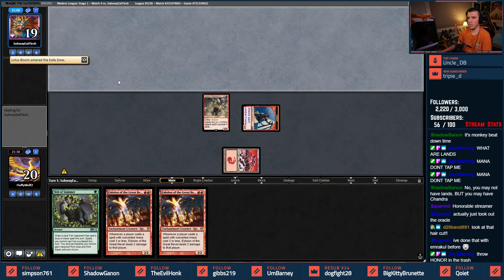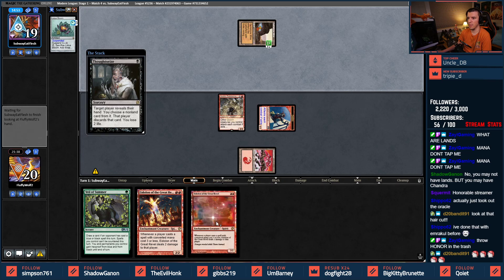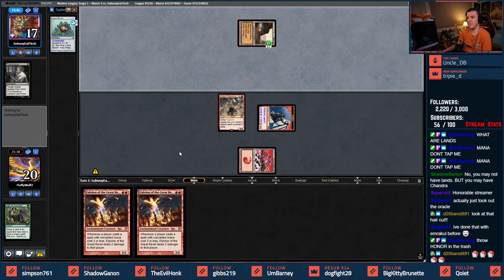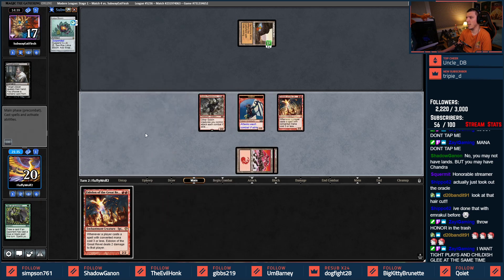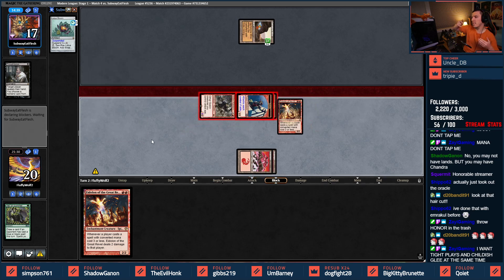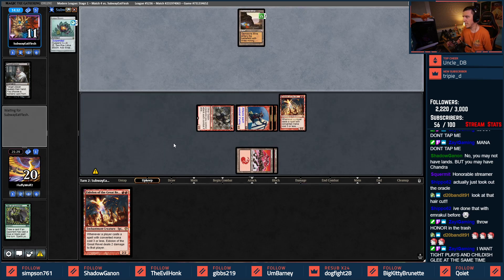Wrong stream — Lotus Bloom suspended, Gemstone Mine, black mana, Thoughtseize, go for it. Take your two off Thoughtseize — takes the Veil. Land here — I went 13 turns without a land last time. Turn one Rabble Master — get the Eidolon down. Opponents at 11, they're about to be dead.